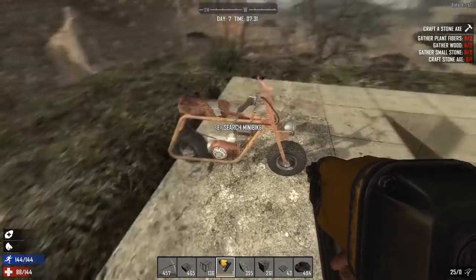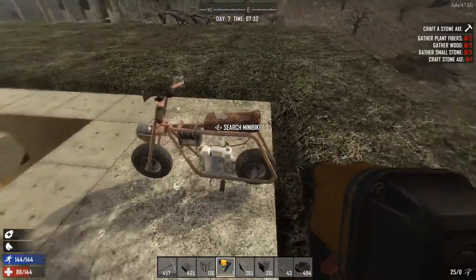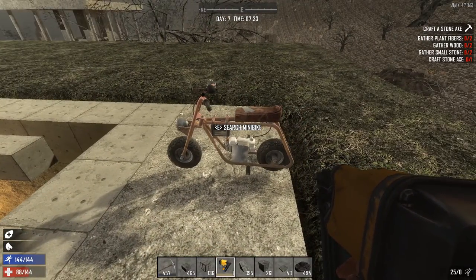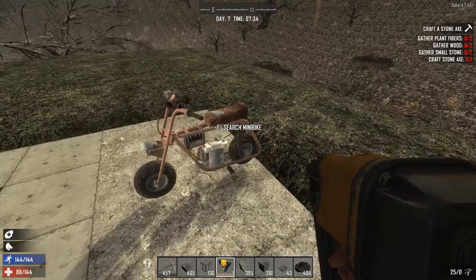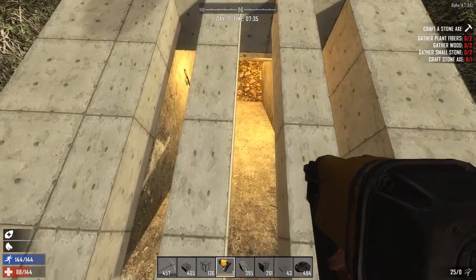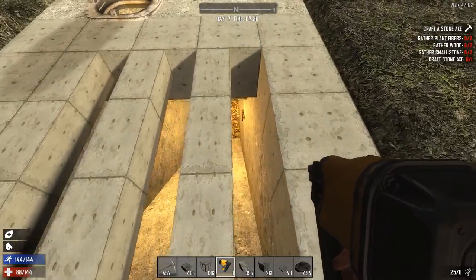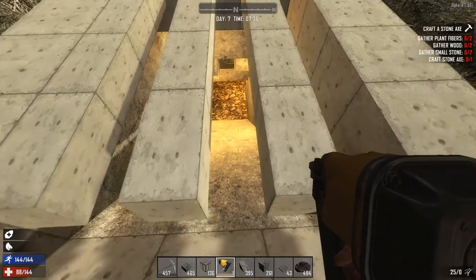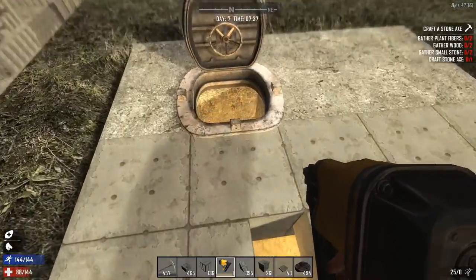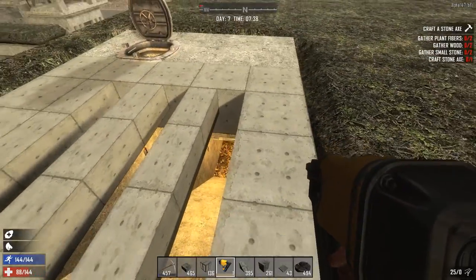Here is my trusty little mini bike, which I use to get into the map a whole lot easier — you can only run so much at the beginning before you start passing out. Here is the entrance for the mini bike. Zombies cannot walk through these holes, which is good — it's kind of a glitch in the game that I take advantage of, along with a bunch of other players. And here would be the entrance if you were walking, basically downstairs.